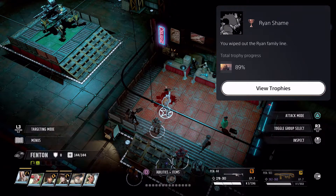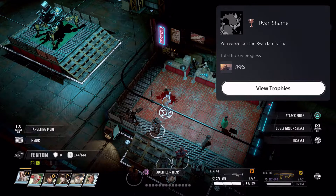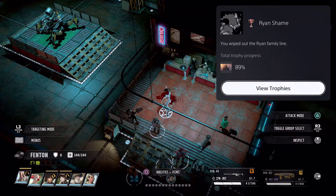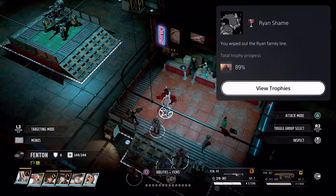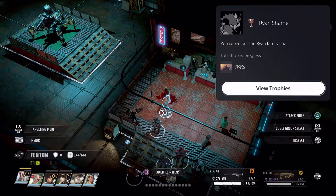Upon murdering the final member of the Ryan family line, you will earn the trophy and achievement Ryan Shame. Once you do this, you lose access to the armor vendor in this DLC. So if you like this armor vendor, definitely reload your save. Other than that, this is a very simple trophy and achievement to do after you finish the factory portion of the story.